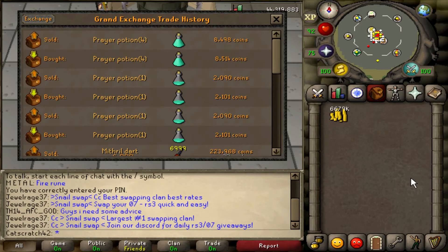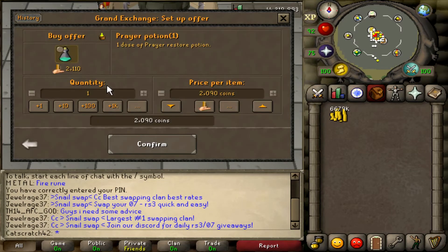I checked the price of the one dose potion and the four dose potion. The one dose potion is buying for 2,090 and the four dose potion is buying for 8,498 and selling for 8,514. Basically what you do is buy a ton of one dose potions for 2,090, decant them, and sell them for 8,514. If you buy four one dose prayer potions it's going to cost you 8,360 — you multiply the buying price by four to find out how much a four dose potion would cost in one dose potions.